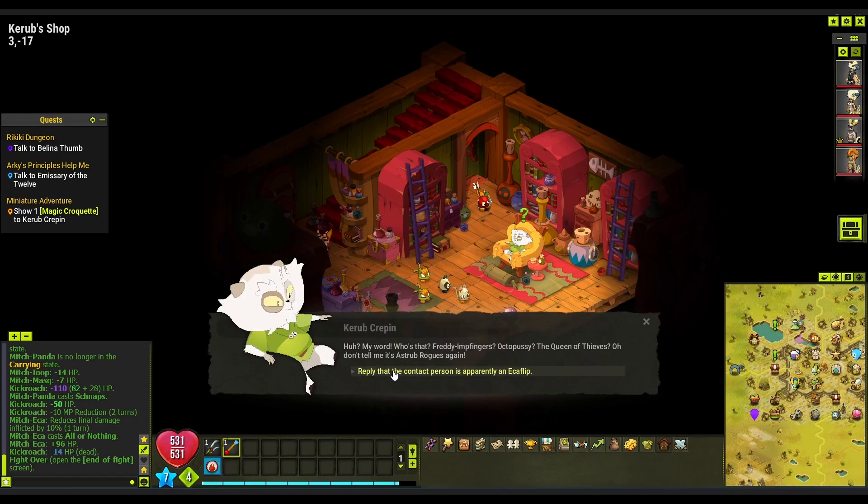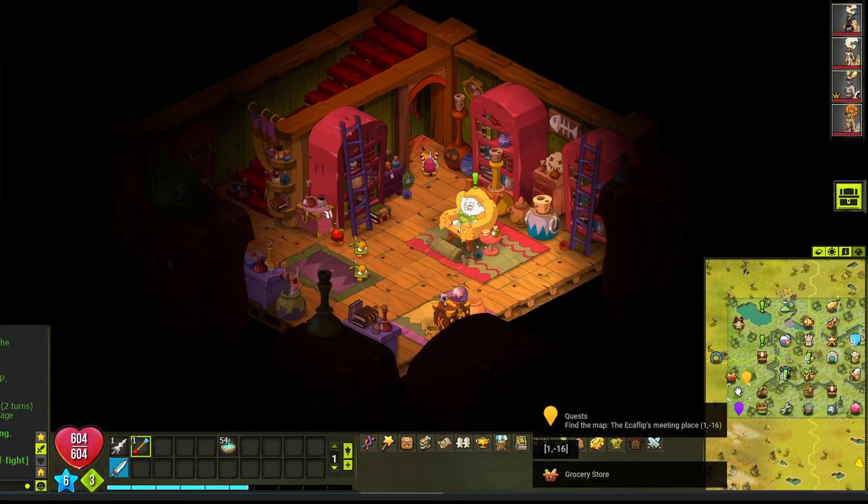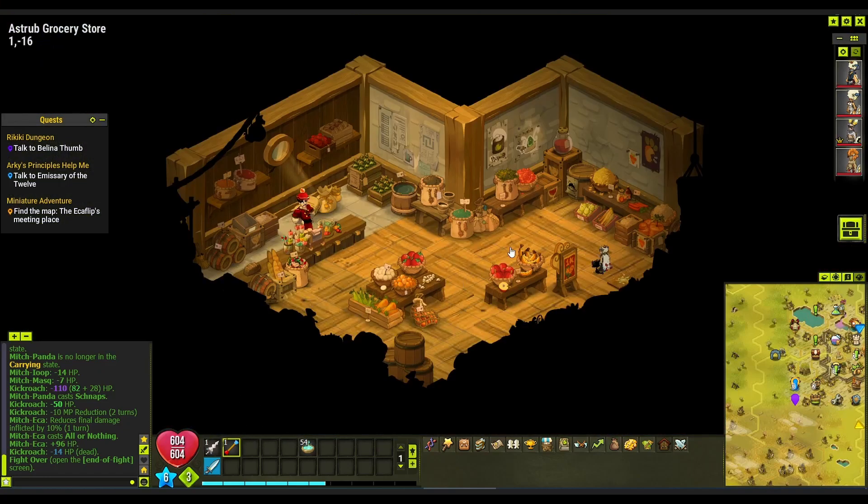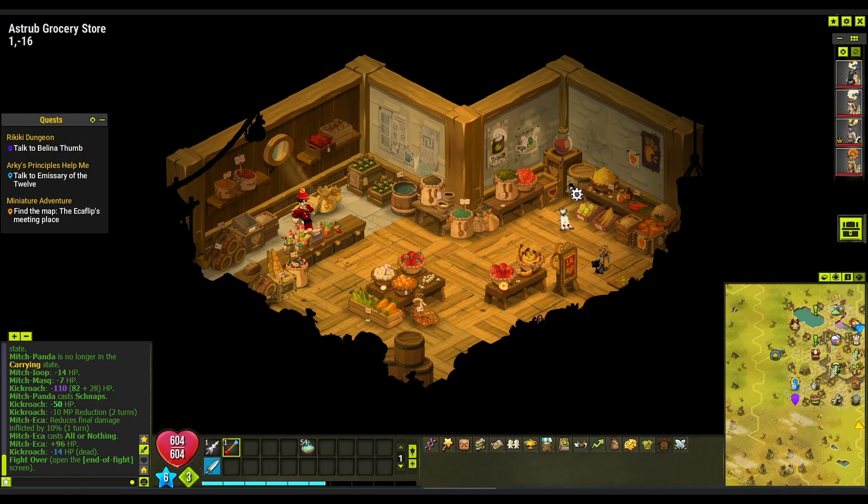Leave the Kikroach dungeon and go down the stairs to talk to Kroop Kropteen. Select the option to show him the Kroket. He will send you to the grocery store which is located at 1-16. Inside, click on the barrel on the right side while you have the Rikiki wand equipped.